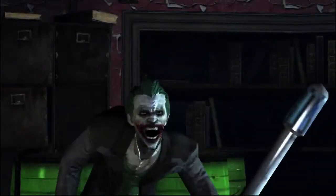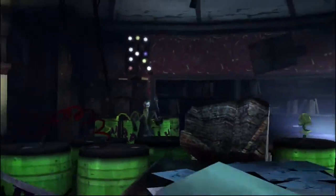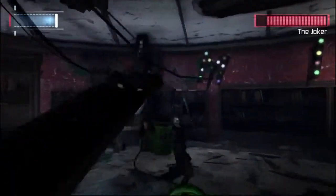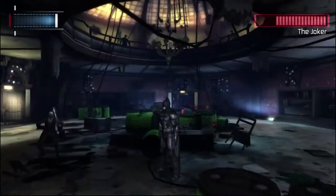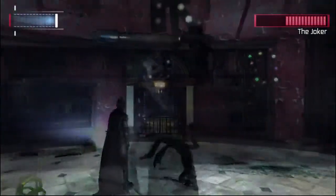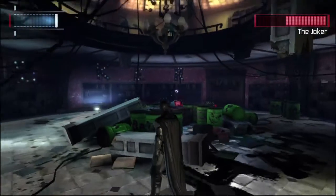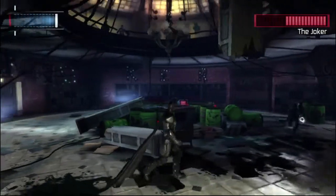Number 6: The Joker. Joker barricaded himself in the warden's office, waiting on Batman for a little game of cat and mouse. Joker can outrun Batman, so the only way to catch him is to shortcut the room with the line launcher. When Joker activates his stun stick during the battle, Batman can't attack him without getting shot, so you'll need to find a way to short it out.